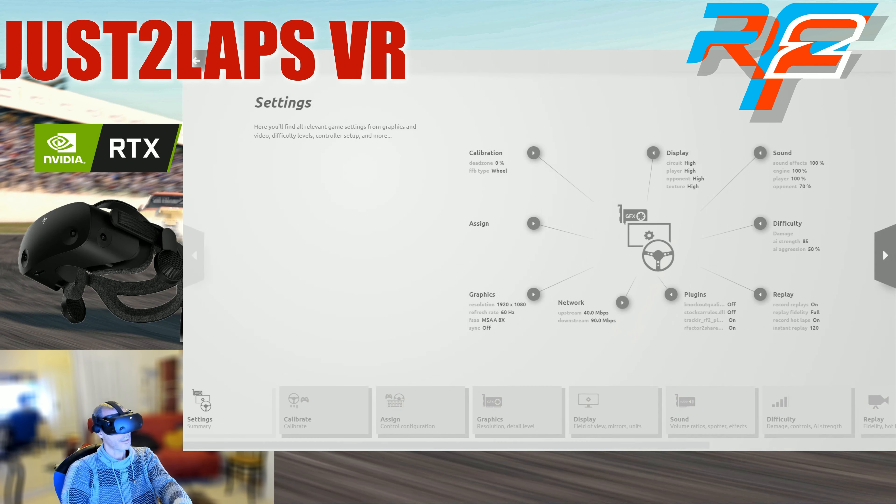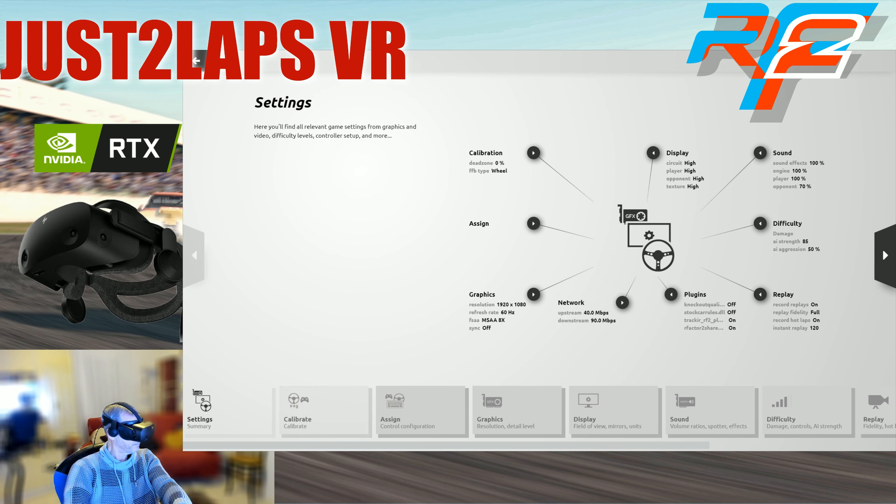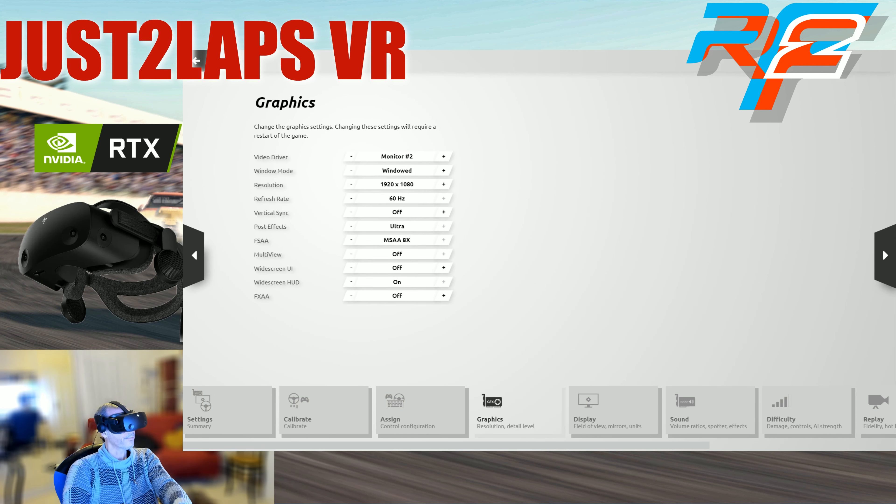I'll just show you the settings I've made for the graphics. In VR I have 50% in the VR Steam setup for the resolution. For the graphics I set it here to 1920x1080 — this is just for recording. I set the post effects to ultra, FSAA to 8x, and FXAA to off.